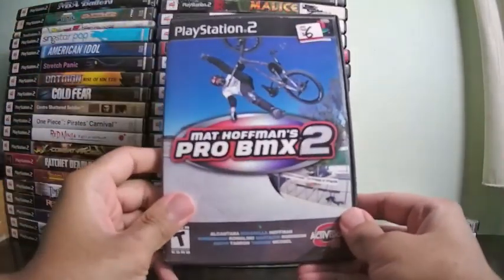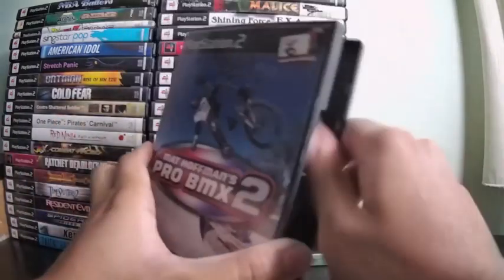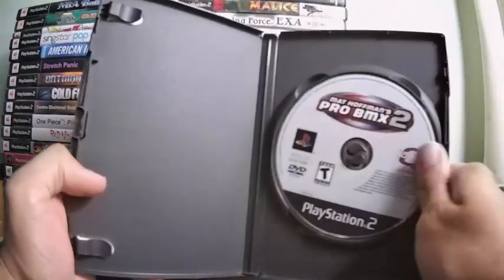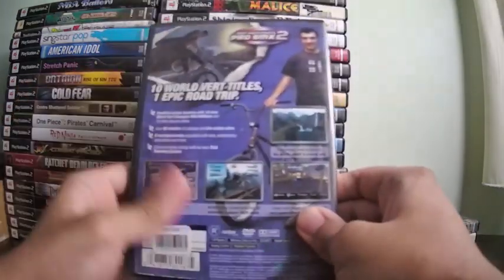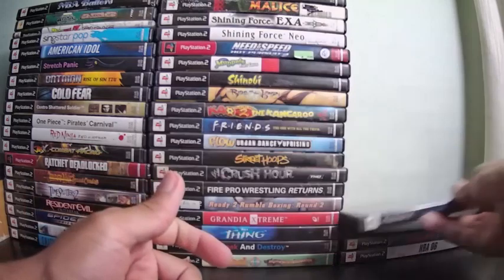Next is Matt Hoffman's Pro BMX 2. It's an alright game, but wait — I don't have the manual. Don't look. Up until this point every game I showed has been complete in box. Anyway, this is like Tony Hawk's Pro Skater except you're on bicycles. You go from level to level completing missions. It's kind of hard because you only have a two-minute window to get everything done, but it's still fun.